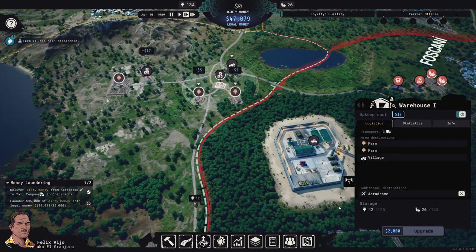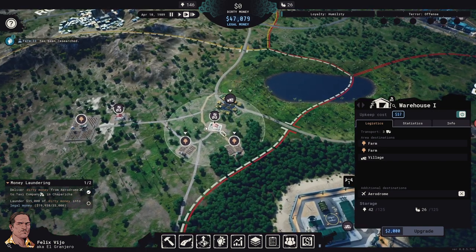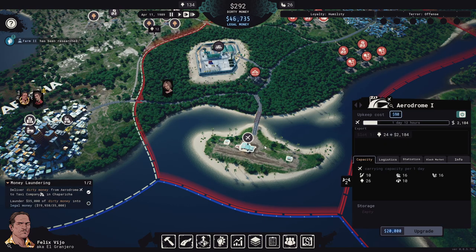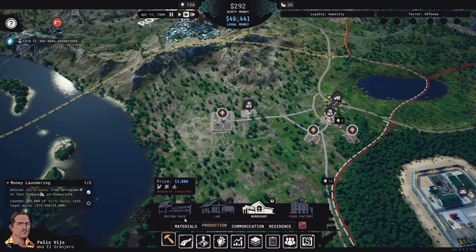The warehouse has 42 stored but isn't routing to the aerodrome anymore, which is weird. We sent 24 out there though. Let's take a look at farms and cannabis fertility — we have no cannabis facility here, no coffee fertility, and no real cannabis fertility to speak of either.